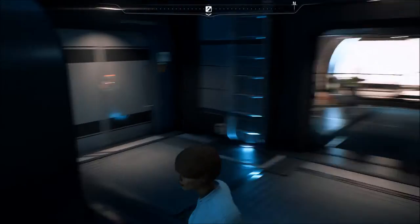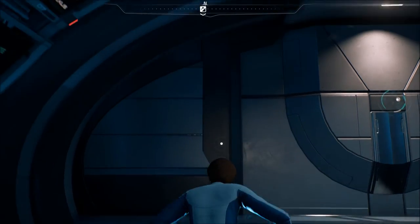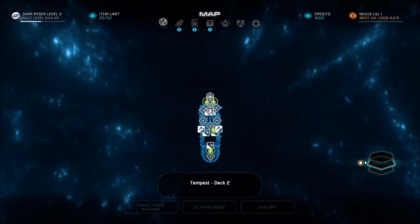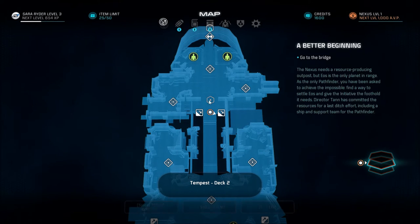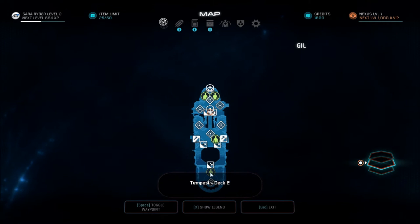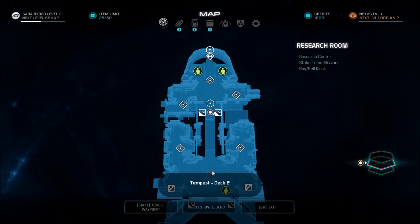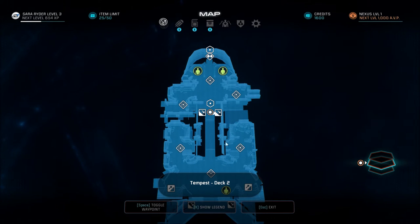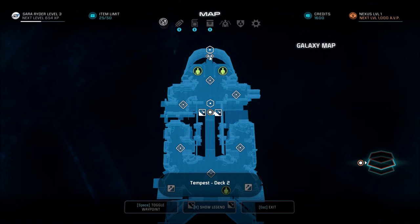What else do we have? If we go up these ladders, where does it take us? Is this where the bridge is? I still want to go to engineering. I guess I've been in engineering where Gil is - let's see the airlock, escape pods, bridge, galaxy map.